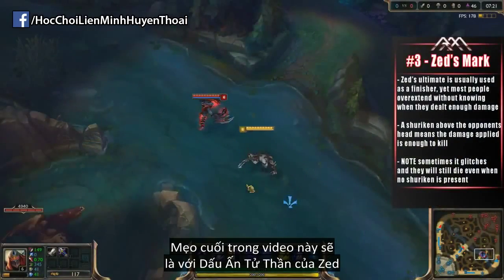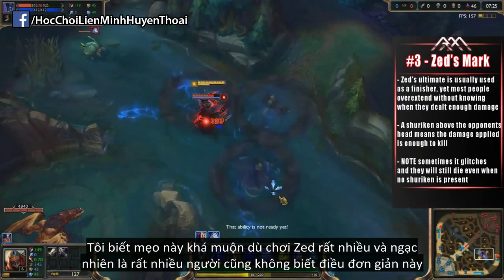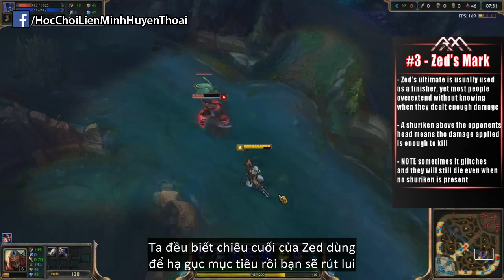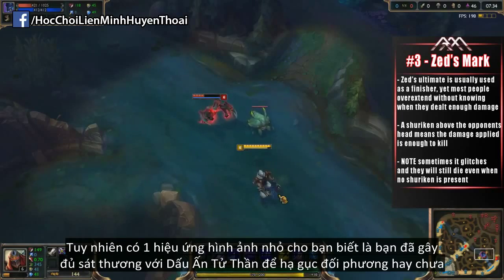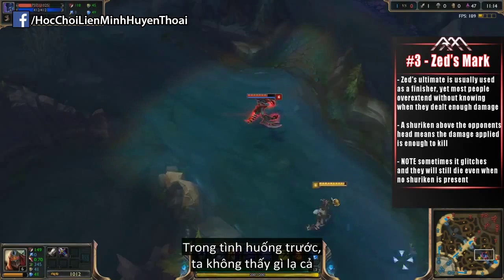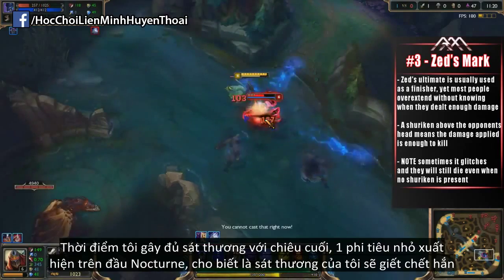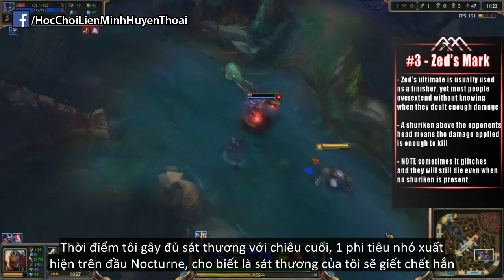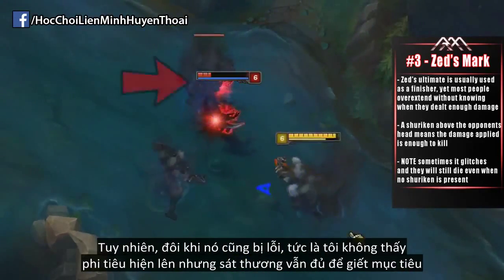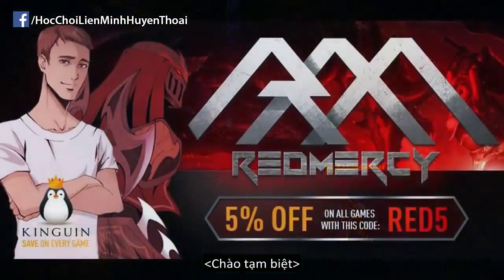The final tip for this video is going to be for Zed's Deathmark — something I actually found out myself a little later than I should have, and I was surprised how many people don't know about this. So we all know Zed's ultimate is there to finish off your opponent as you retreat. But there's a nice little visual indication to let you know whether the damage applied on your Deathmark is enough to kill your target. In the first clip you see nothing out of the ordinary, but in the second clip, as I use my ultimate on Nocturne, the second there is enough damage stacked on the Deathmark, there's a shuriken spinning on top of Nocturne's head indicating the damage will definitely kill him. Keep in mind there is sometimes a glitch where the shuriken is not on top of the champion, but the Deathmark still finishes them off.